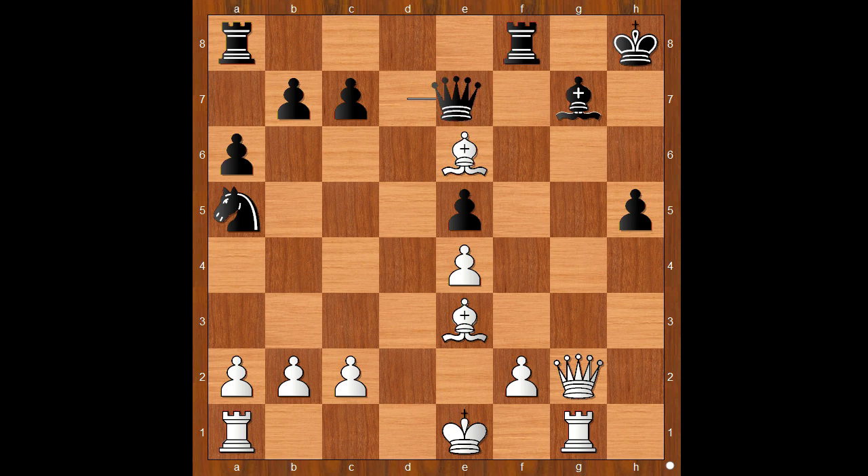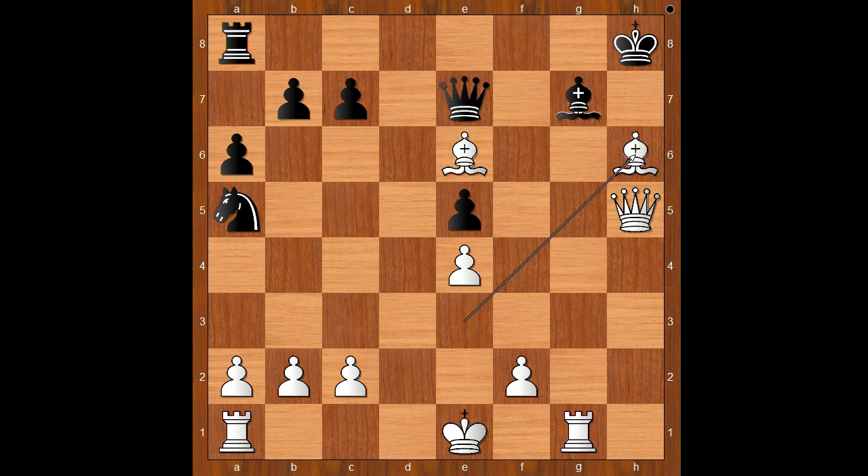Queen to e7. Of course, if queen takes on e6, then queen takes bishop on g7, checkmate. Queen to e7. Queen to g6 was played. Bishop to f6. If rook to f6, one line goes like this: queen takes on h5 check, rook to h6, bishop takes on h6, queen takes on e6, bishop takes on g7 check, and white wins. Back to our game, bishop to f6 was played.